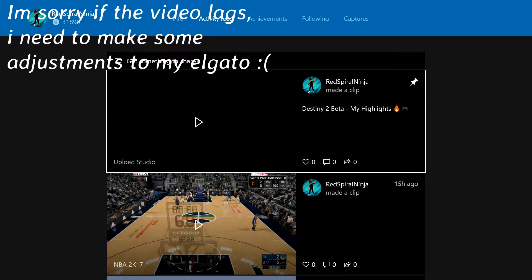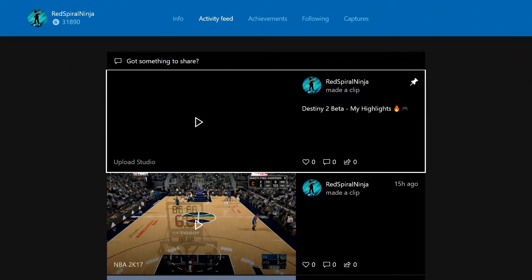So what I'm going to do is start it up by pressing my pinned highlight video on my page, and then I'm just going to record it from there and edit a little bit of stuff — whatever I don't want you guys to see. But if you want to see the whole unedited clip, you can just search my name on Xbox.